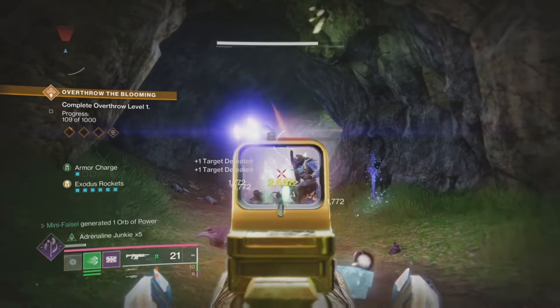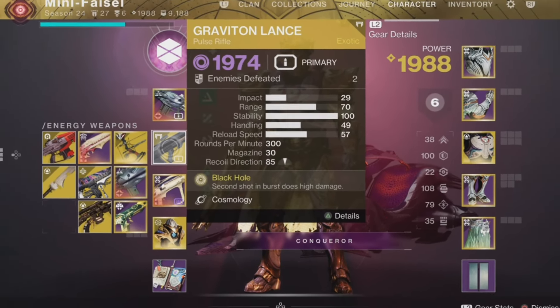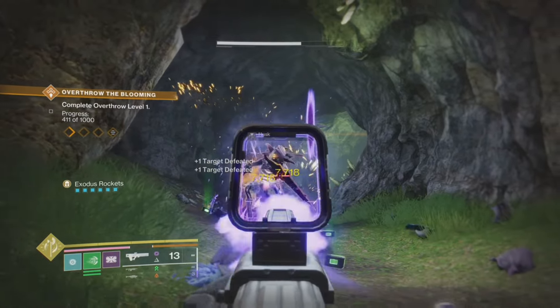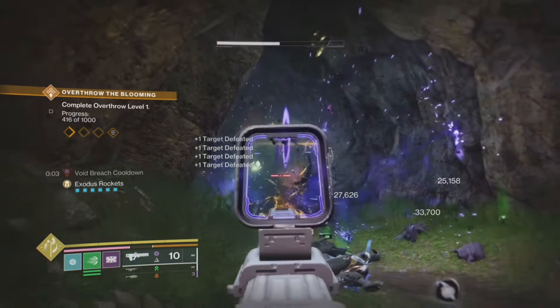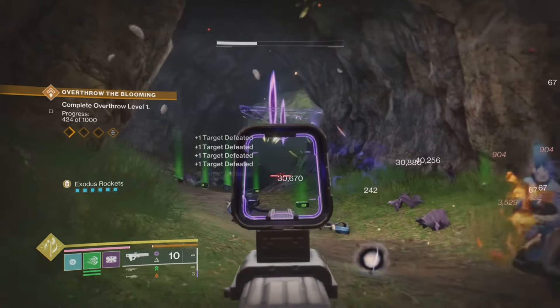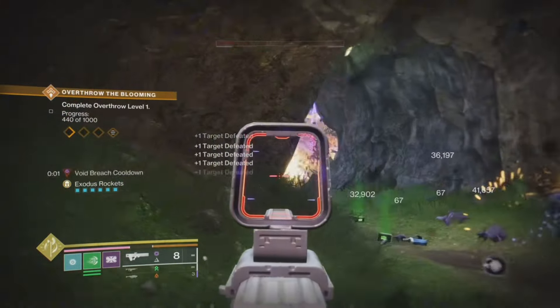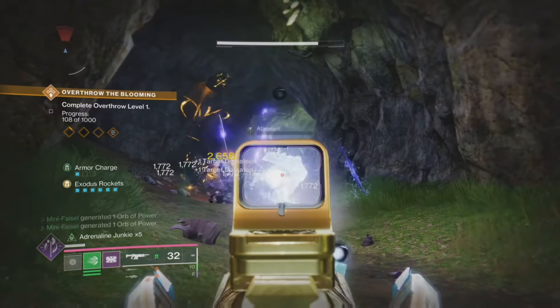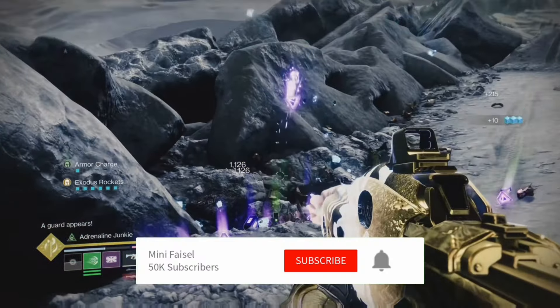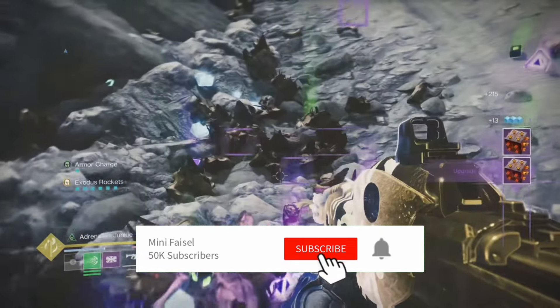Something fun you can do: get the exotic Graviton Lance pulse rifle. When you shoot this weapon directly into the cave, it will spawn-kill all the adds, allowing you to sit back, eat your popcorn, and get unlimited XP whilst doing nothing. This farm is insane, fast, and effective — an XP farm to gain unlimited XP and level crafted weapons fast.